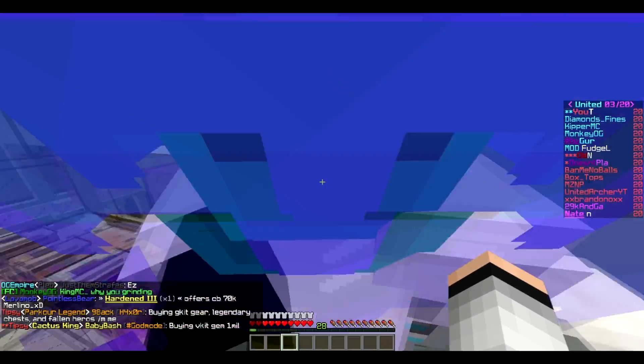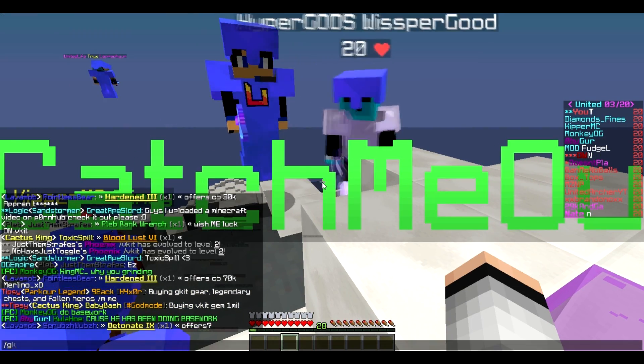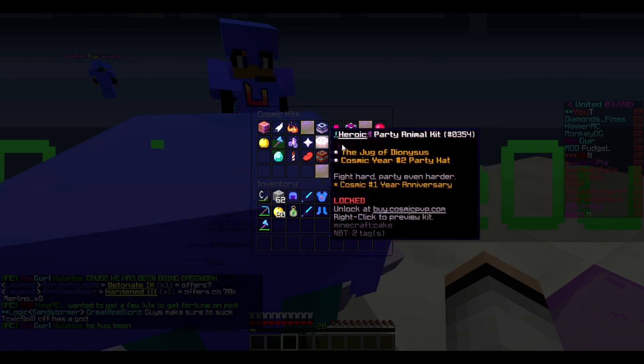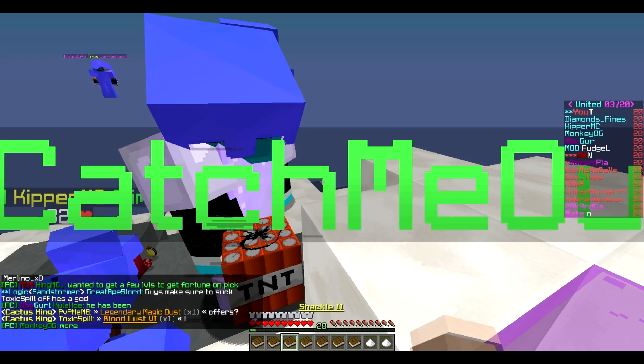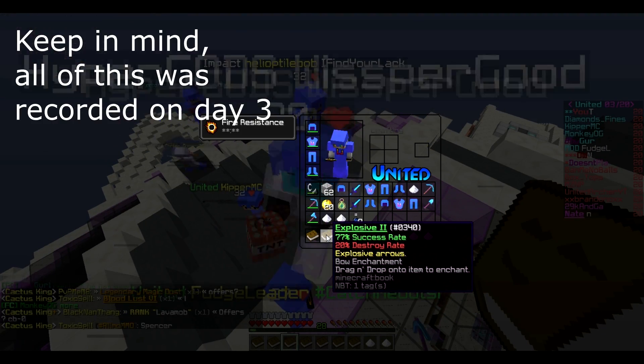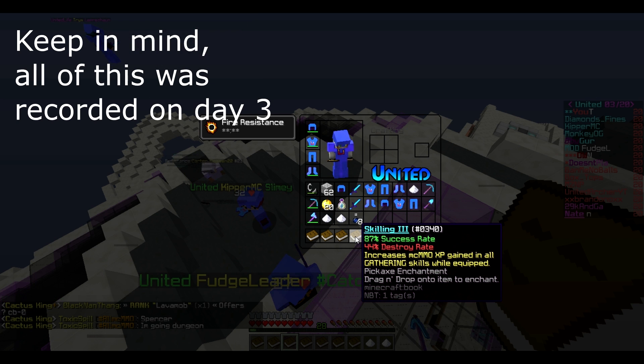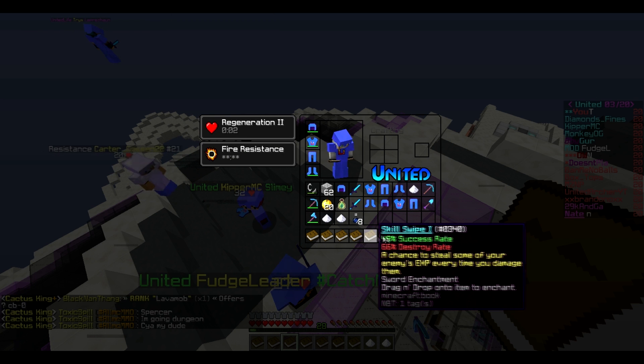Now let's open — I think I only have one more G-Kit to open right now, which is the Enchantment. Here we go. We got Explosive 1, Explosive 2, Shackle 2. I got an Enchantment Orb, Skilling 3, Skill Swipe 1.